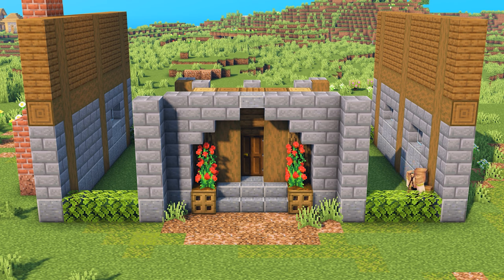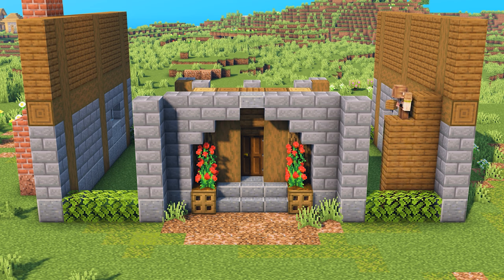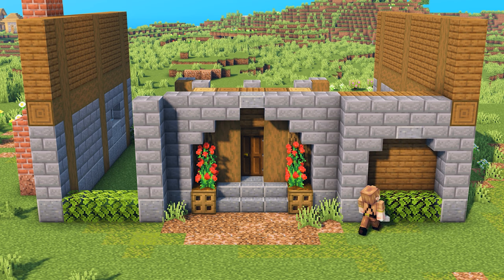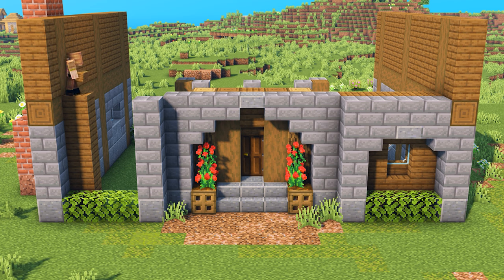Behind the oak leaves, add a wall made out of spruce planks the same height as the stone bricks. Also add a spruce plank above the stripped spruce log behind the stone brick wall. Add a row of stone bricks connecting both sides, and create an arch using upside-down stairs and a polished andesite slab. Break out two blocks in the middle of the wall and place a spruce stair in the bottom with a glass pane above. We're going to mirror the exact same design on the left side of the wall.